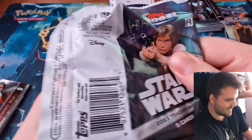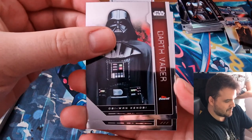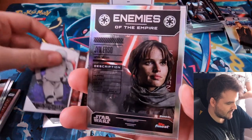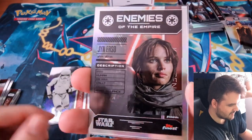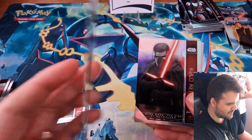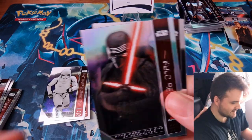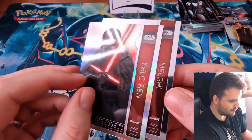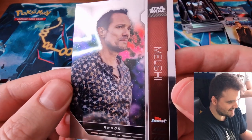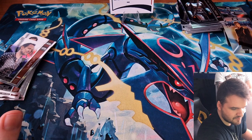Last pack — can we find a sketch? Darth Vader, First Order Stormtrooper, Enemies of the Empire — that is an acetate! Enemies of the Empire, Jyn Erso — that's your first acetate card! A Kylo Ren Refractor — Ryan, that is the nicest card you've ever pulled. And a Melshi to finish it off. Well, that was huge, pretty incredible.